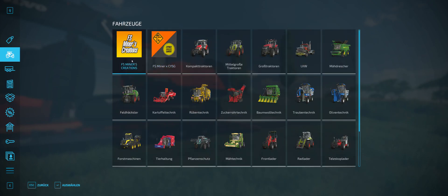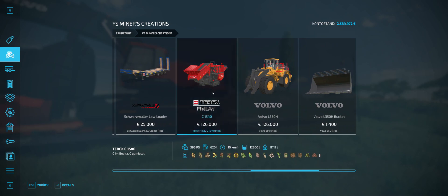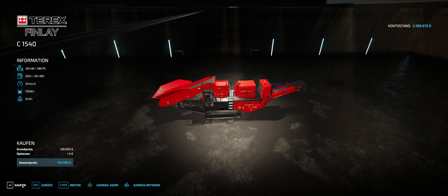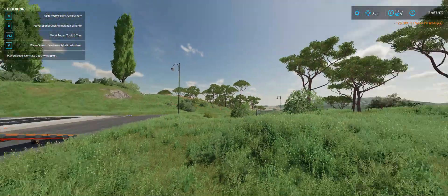Where is it? Is it in here? Yeah, that is what we need — the TP Crusher. Alright. Because we're gonna be crushing stones into gravel. So let's buy this bad boy here. Alright, brilliant. We're gonna bring it up here also.